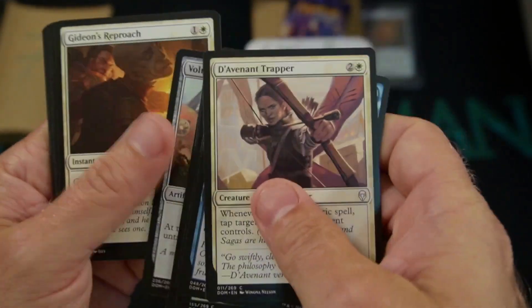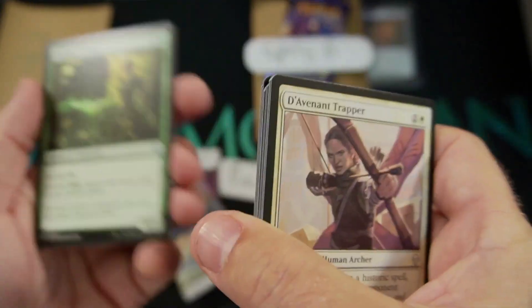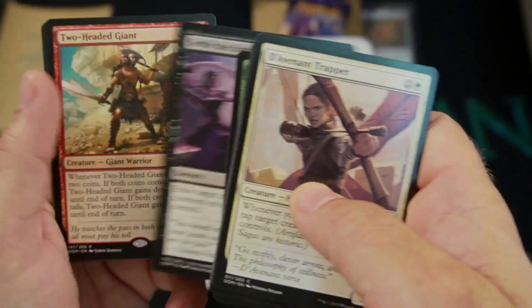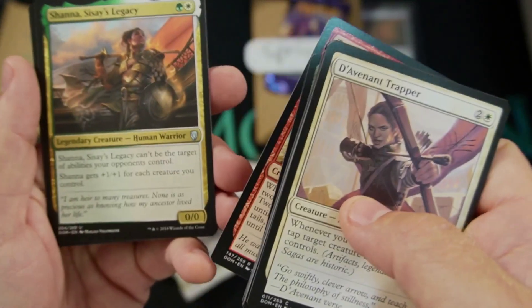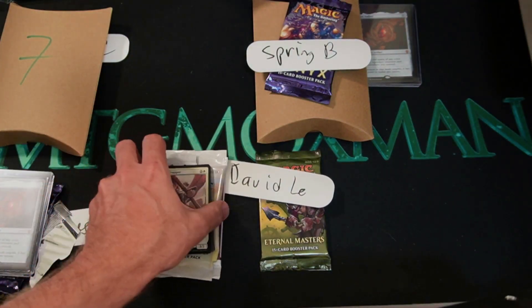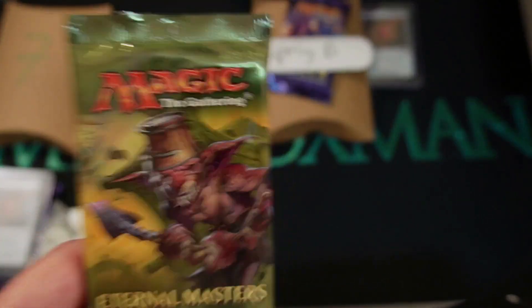Next pack is going to be Dominaria. We could get a Teferi Hero of Dominaria, we could get Karn — there's some good cards in this set. Alfham Druid. Settle the Score. A Two-Headed Giant — the Two-Headed Giant of Four Rays is how I remember it. That's our rare. And then we got Sisei's Legacy. Shanna. No heavy hitters there, but still, no major complaints either. It's still fun to open. Two-Headed Giant reminds me of the Two-Headed Giant of Four Rays, which of course is a reserve list card.